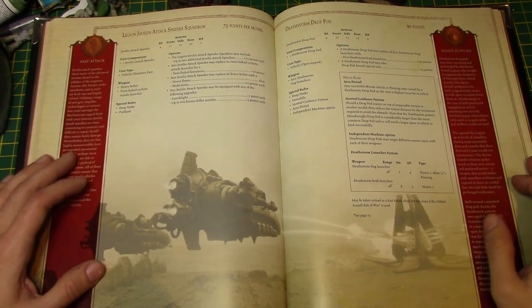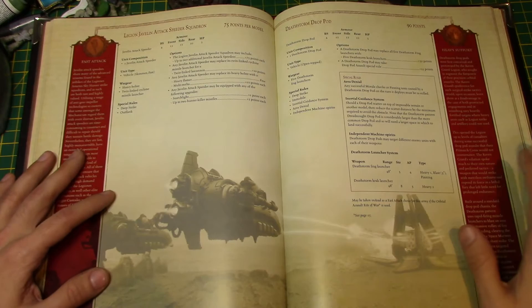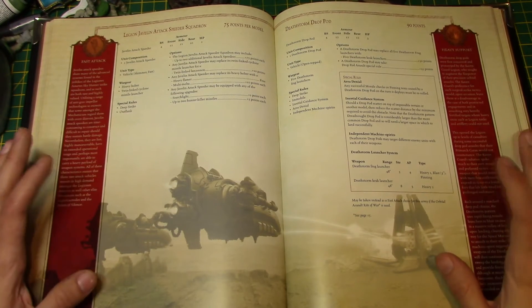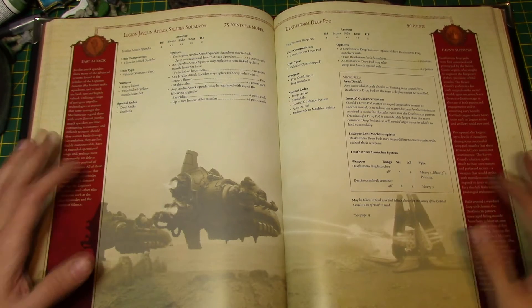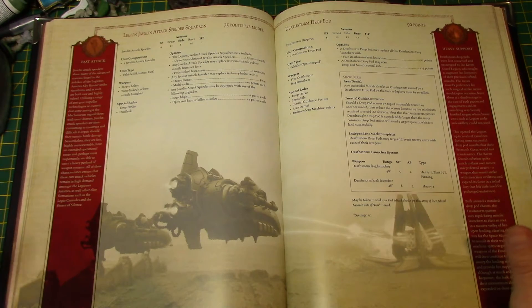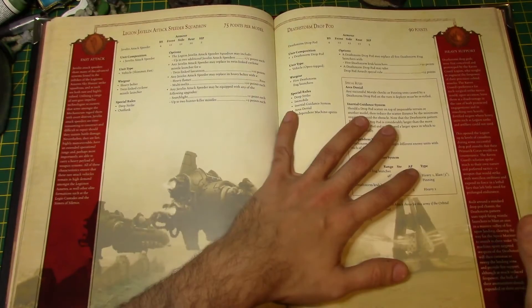Hey guys, how are you doing? It's Elstonation here. I'm going to go through the heavy support sections in the book because we're getting close to the end of going through all the rules and the units. Then we can get into fluff stuff, building armies, and all kinds of cool stuff. So we're going to go through heavy support today.